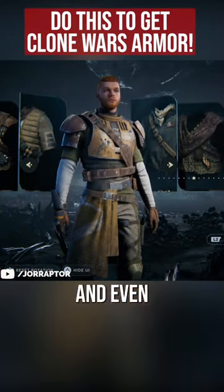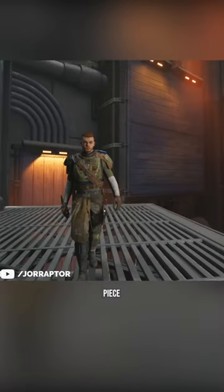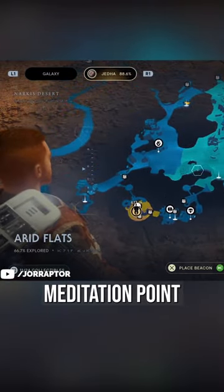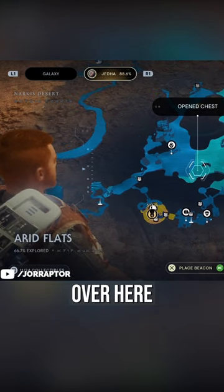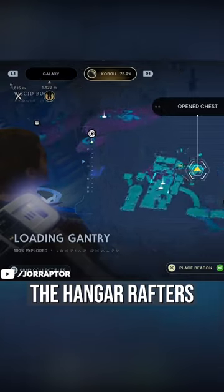How to get the full Commander chest piece and even change the color to have it be inspired by Boba Fett. You find the first piece on Jedha, over here on the map near the Anchorite Base meditation point — the chest is over here close by. You find the other chest over here on Koboh, close to the Hangar Rafters meditation point.